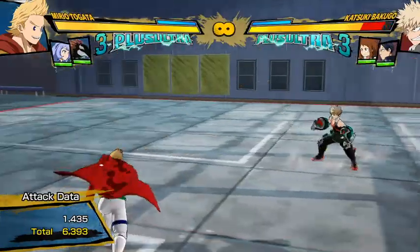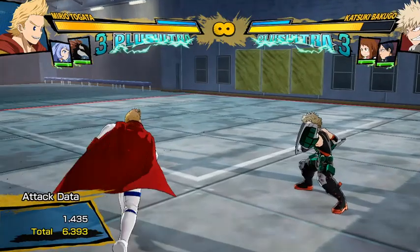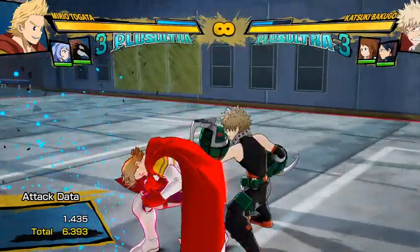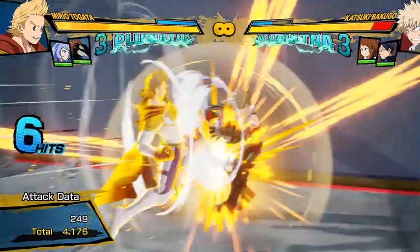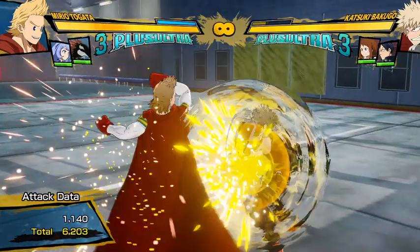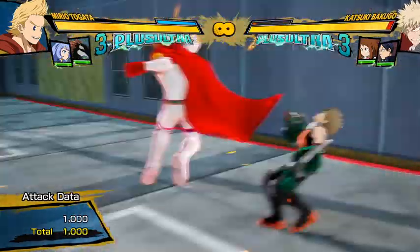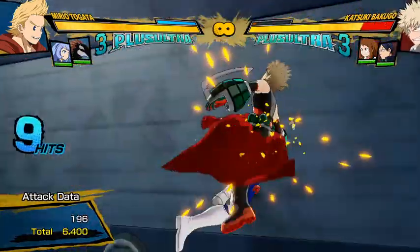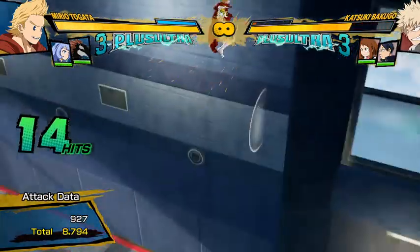It's really cool that you have that tool because it is really good for Mirio. If the opponent is guarding, because it's a command red attack, you can cancel it and do some interesting yellow mix-ups — they're waiting for the second part of the yellow attack but then get hit by that. It works a surprising amount of time online. If you do your yellow attacks into that, people don't react to it so many times. It's really good that you can combo off of that.